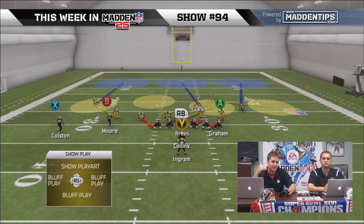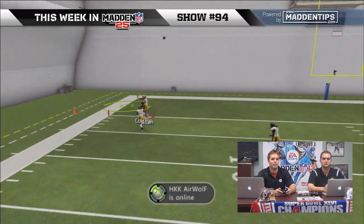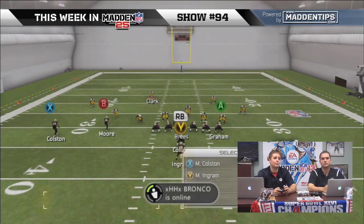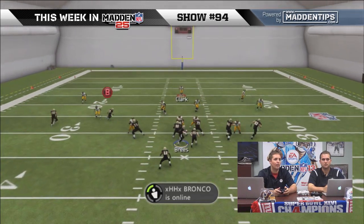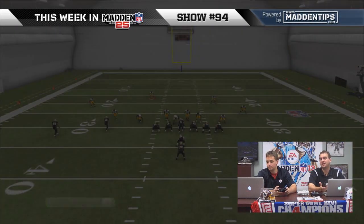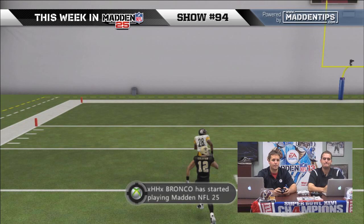Good call — this is something I've been preaching for a long time. When you hold LB, which is strip after a tackle, if you time a catch and hit LB, you'll punch the ball out. I don't think that's a well-known thing, but I'm a huge fan of it. You've been talking about it since last year — you get the catch-tackle and punch it out. It's L1 on PS3 and LB on Xbox.